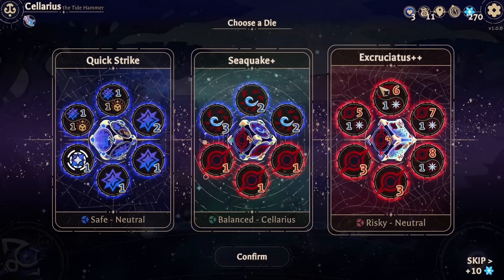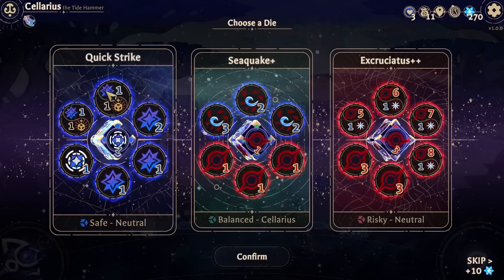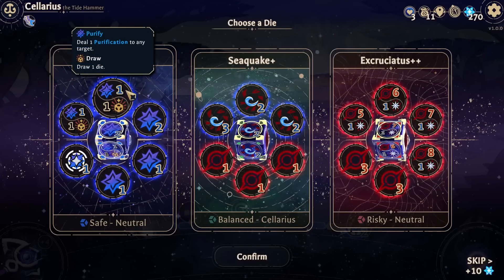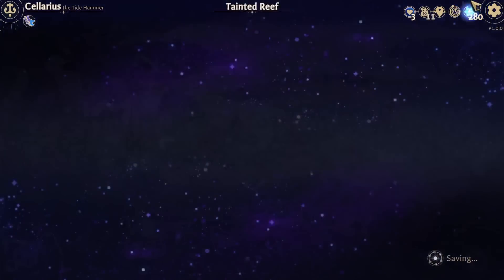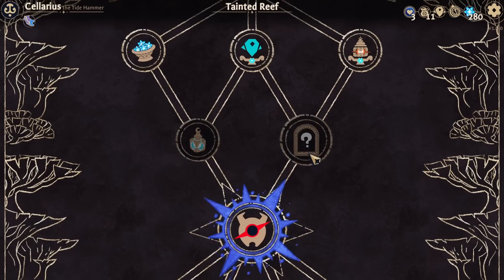Seaquake - three wave to all enemies. Excruciatus. Like, this would be good, but I think I'm still gonna skip. My pool's already full enough as it is. Alright, let's go here. Random event - open the golden chest.